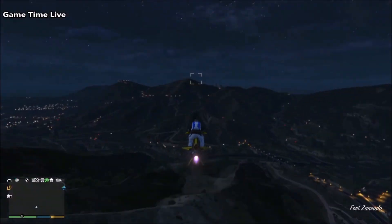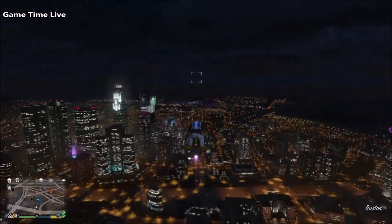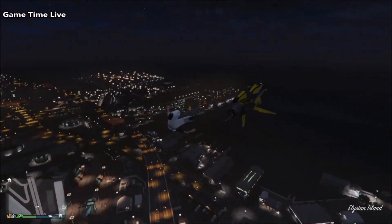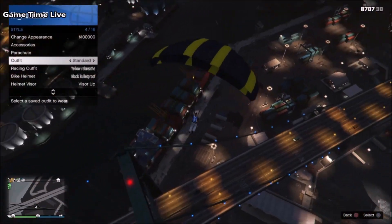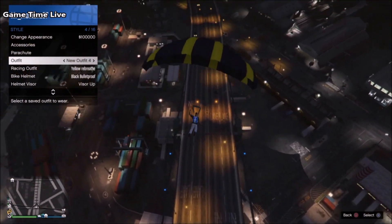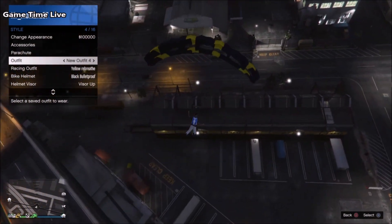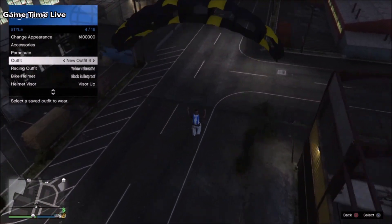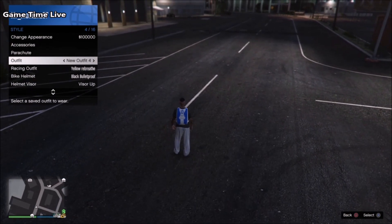Now set your spawn location over to Los Santos and fly over to where the time trial is located. As soon as you've arrived at the time trial, fly up high in the sky and jump from your Oppressor or any aircraft. As soon as you jump, open up the parachute, then open up the interaction menu and hover over the racing suit outfit. As soon as you land safely on the ground and your character is taking off the parachute, equip the red racing suit outfit just like you see here on screen.